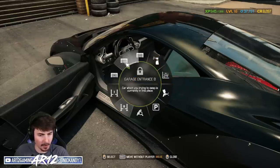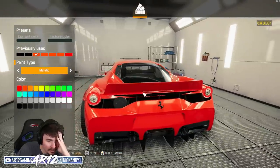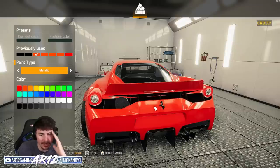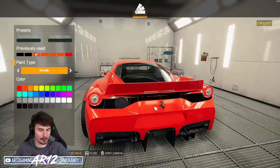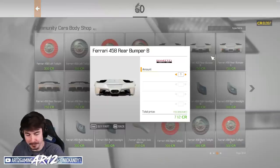Let's move the Ferrari over to the paint booth. My bumper doesn't work — yeah, you've got to go. I guess I've got to go with bumper B — that's the proper Liberty Walk one. If we spin it around, much much better on the rear of the vehicle.